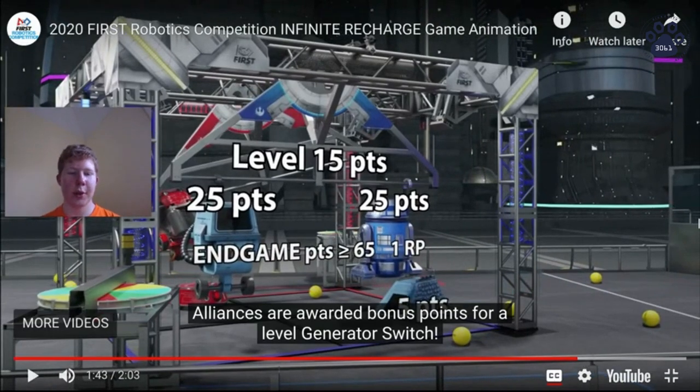This last part, briefly, is called the end game. In the last 30 seconds of the match, teams abandon scoring with the balls and race to climb. They grab onto this bar and try to raise themselves into the air. If you keep it level within eight degrees — keeping it from tipping — you earn more points. You can see it's 25 points for each climb, and then an additional 15 if you can get it to level. That's the last way you can score in the game, and it's very point dense — you earn a lot of points for climbing.